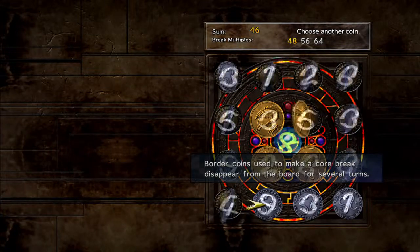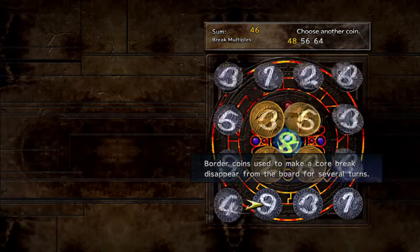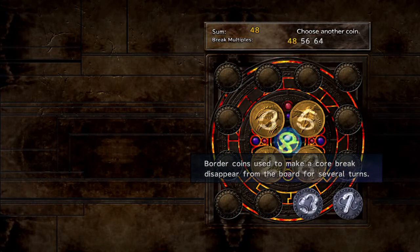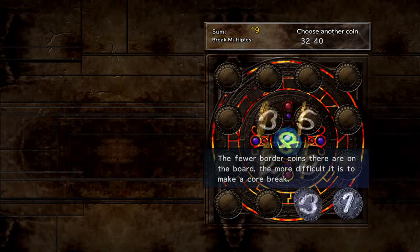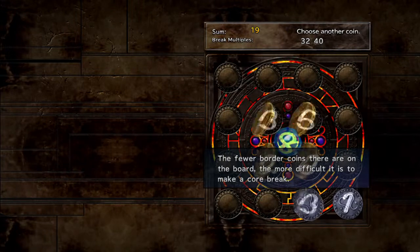Border coins used to make a core break disappear from the board for several turns. If you use too many coins in a given turn, you'll have fewer coins to choose from until they reappear. The fewer coins on the board, the more difficult it is to make a core break.